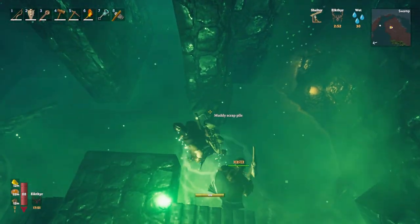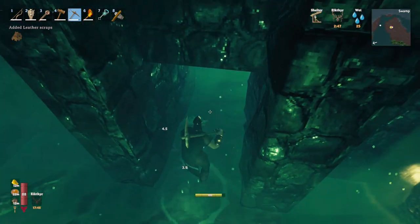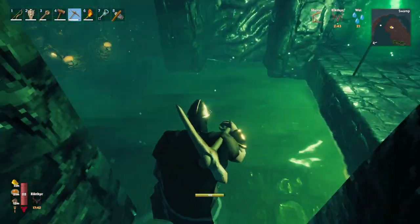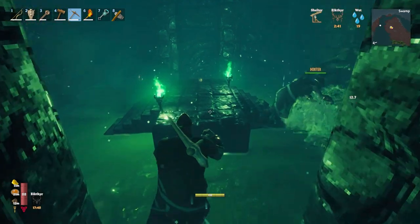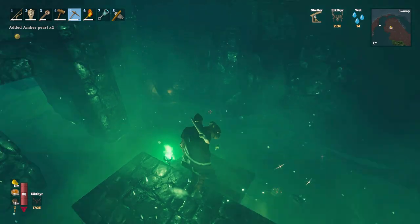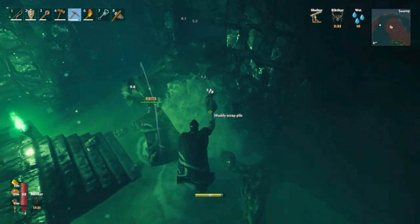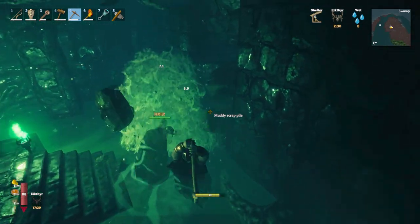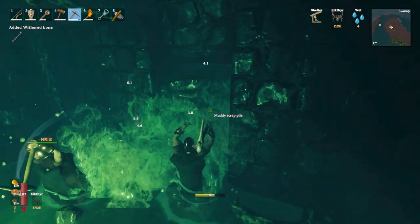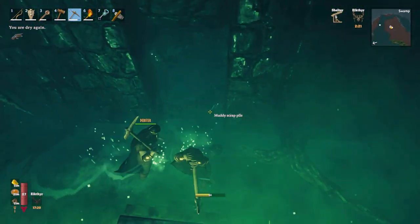Let's mine this draugr chest thingy. Mine everything - all the corners you can. Let's pick them up. Scrap iron! Yeah, we're getting some iron finally - scrap iron! Nice, nice.